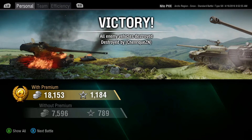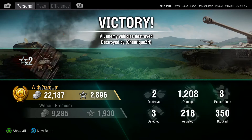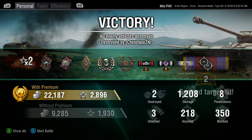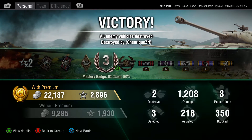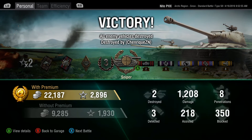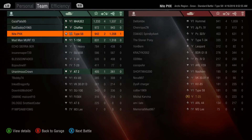Let's take a quick look at the post-game stats. Very first game ever in this tank: 22,000 silver, just under 2,900 experience, 1,208 damage, 218 assists, 350 blocked. We did get two kills and there is a third class mastery badge. Pretty close to double my hit points in damage dealt and two kills — so I'm pleased. Third place.